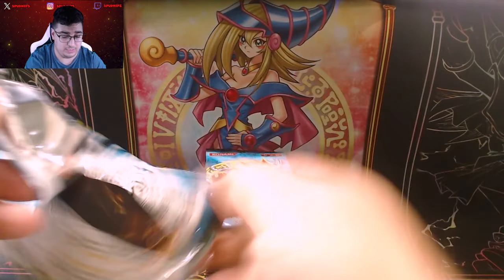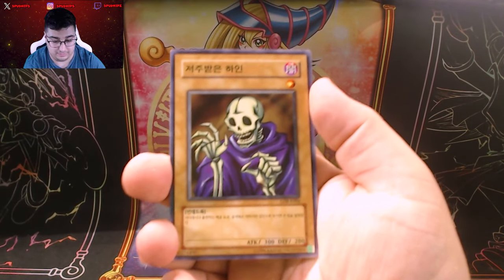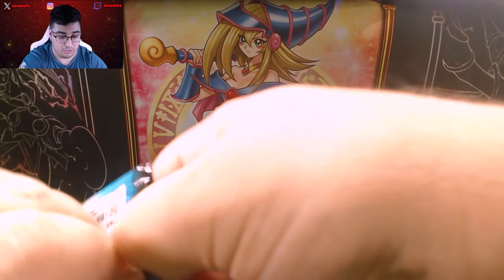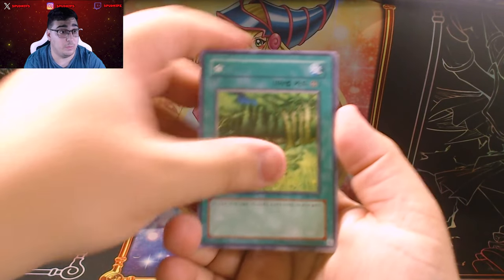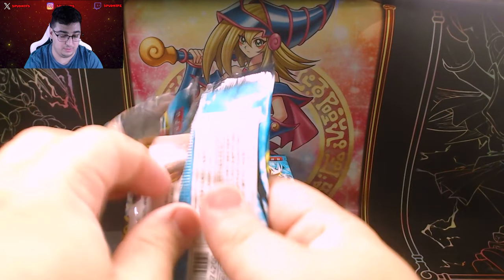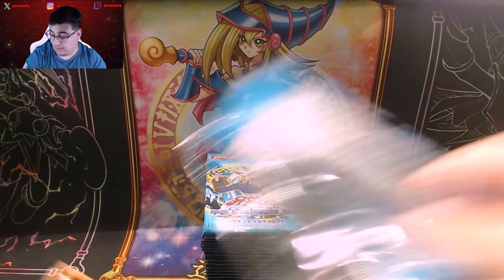I remember these packs being easier to open last time — that's why I didn't cut them. Now they're proving to be hard to open. Full servant and our first rare metal dragon. Why are these so hard to open all of a sudden? It looks to be giant, and an arrow — flame ghost. Opening from the top is still just as hard. My cat is going crazy behind me — having a fit, just going crazy.